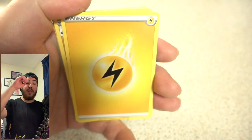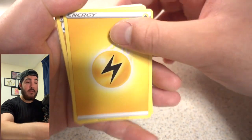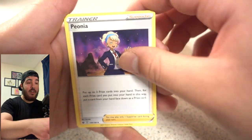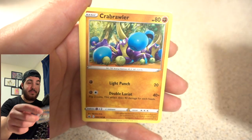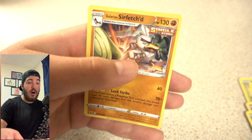Let me just calm down a second. I can't believe it — Lightning Energy. I'm just going to carry on. If we get something else I'm going to be amazed. This is the first part of the opening guys, and we already got the Shadow Rider Calyrex alternative art V-MAX.